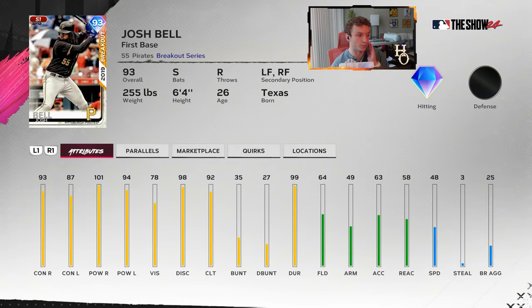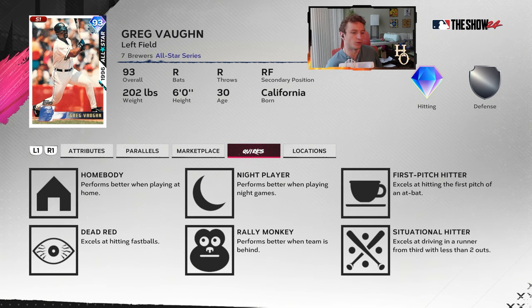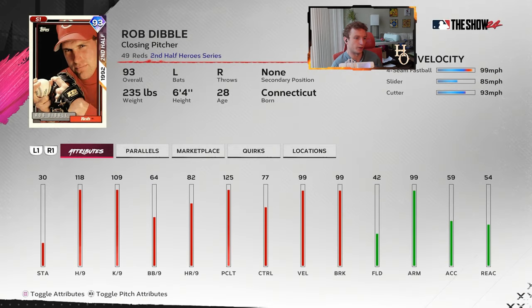Josh Bell is probably the best choice for anyone who doesn't know who to pick — either DH or first base. Greg Vaughn got a really good card last year to begin the game, but I didn't see anybody use him, probably because we only had 99s to work with. Something about his swing wasn't great. His card looks really good here though — he's going to get the Buxton boost, so he gets even more power on top of 112 and 102 pop. He might be one of the most powerful hitters in the game with a Buxton boost.